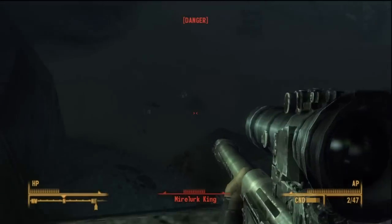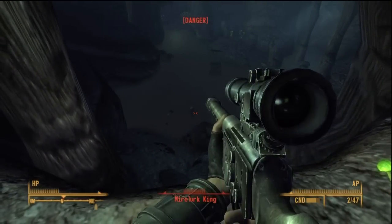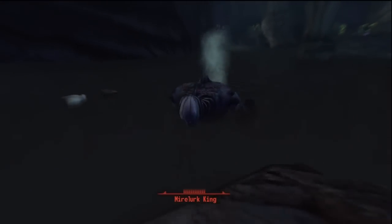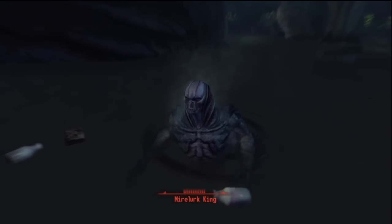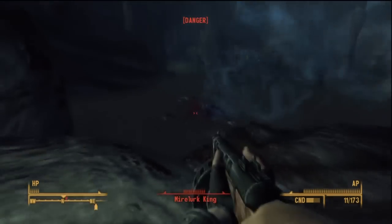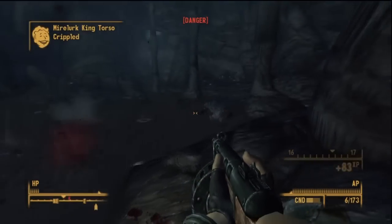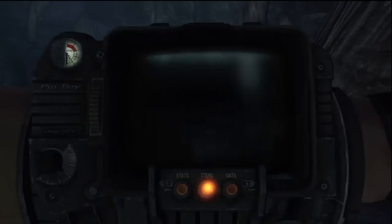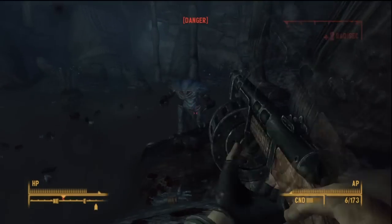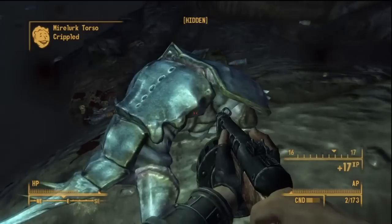If you sided with Birch and applied the sap, you want to go speak to Barktender Maple and Barktender Cypress. Cypress will give you a missile launcher and a few missiles, and Maple will give you something called Maple's Garb — it's a unique outfit, like a robe, and it has some effects based on your stats.